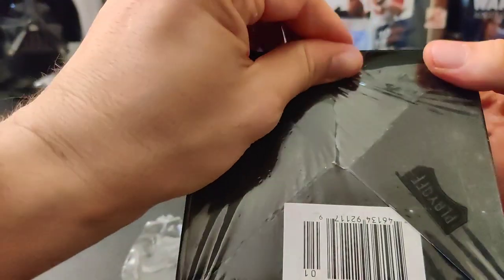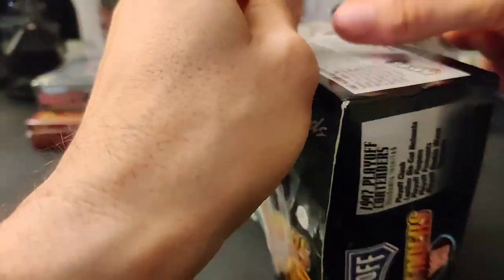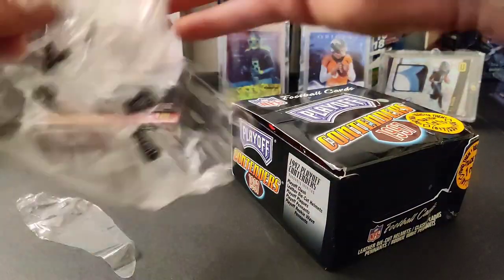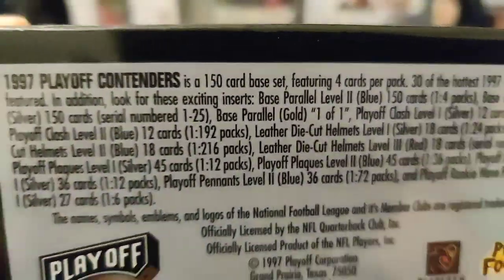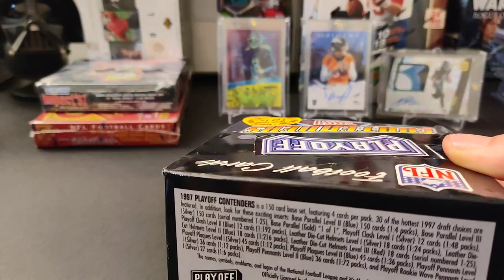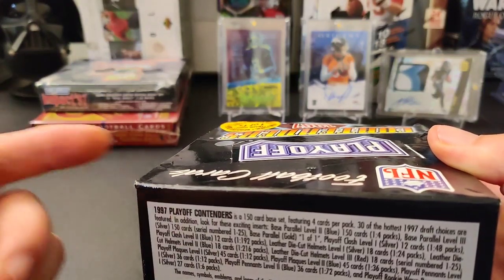This plastic has been on here for a long time. It's super stretchy, really hard to cut, and this knife is pretty sharp too. That's crazy. Okay, set that aside. All right, let's take a look at the odds here. I love this — it's one thing I kind of miss that Panini doesn't do anymore. I think they do it on certain things, but not really. Topps still does it — they put the odds of what you can get on the boxes and packs.